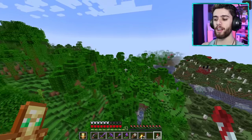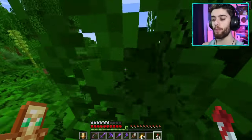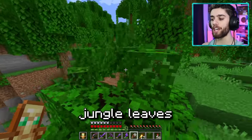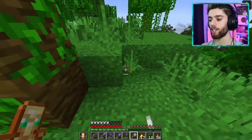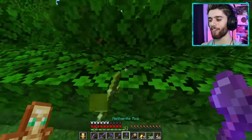Here we are in the jungle biome. Jungles are my favorite biome in the game, so I really want to make a good jungle biome for the museum. I got some jungle leaves, some vines, some wood, some ferns — these are kind of rare for me — cocoa beans, and bamboo. There's so much stuff in jungles.